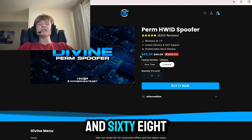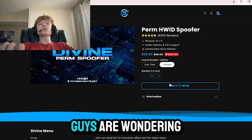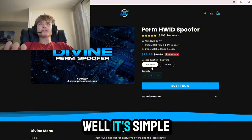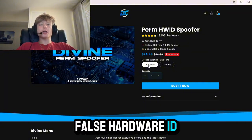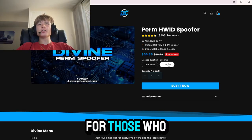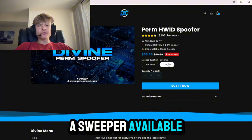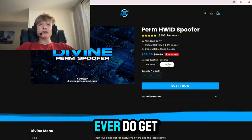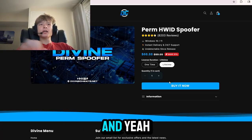You guys can go ahead and buy your spoofer at divinecheats.net — link in the description below — for the very cheap price starting at $24.99 for a one-time spoofer and $68.88 for a lifetime spoofer. The one-time is great for those who don't plan on cheating in the future and just got a false hardware ID ban, and the lifetime is great for those who do plan on cheating in the future or just want to always have a spoofer available.